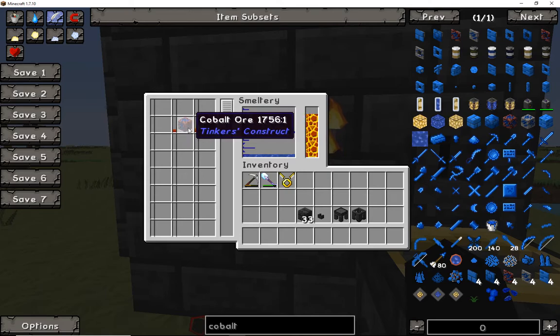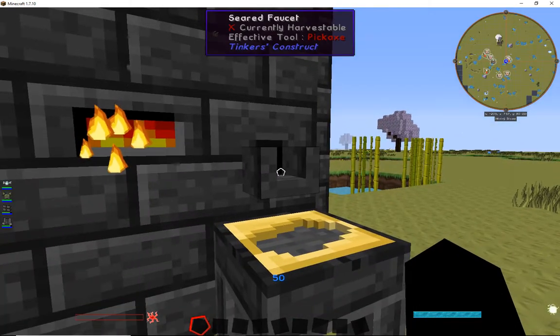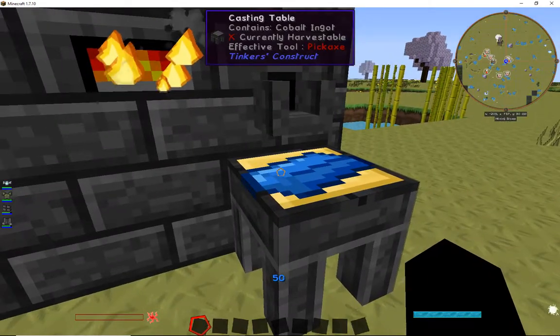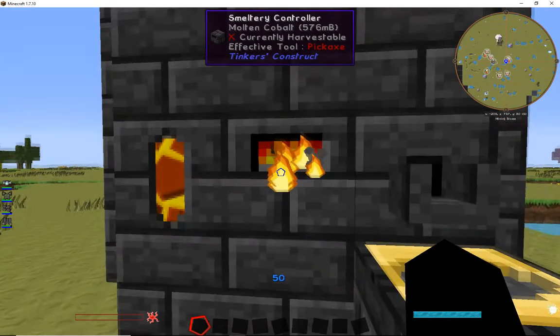You guys get the point — if you get the ore, which is usually found in the nether, take it, put it in here, and it works just as well. You'll actually probably get more out of it because of the yield rate. Right now we're at five ingots. Once it's done we'll see how much it is. For test purposes, the ingots are going to come out, go into the basin, and give me yet another ingot. We'll throw that in there to add up the numbers — remember, we were at five.